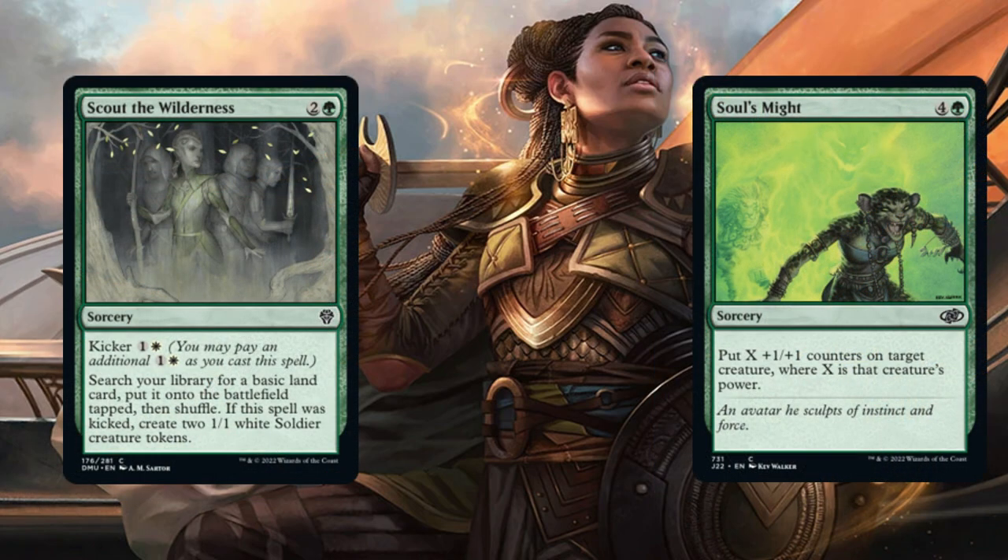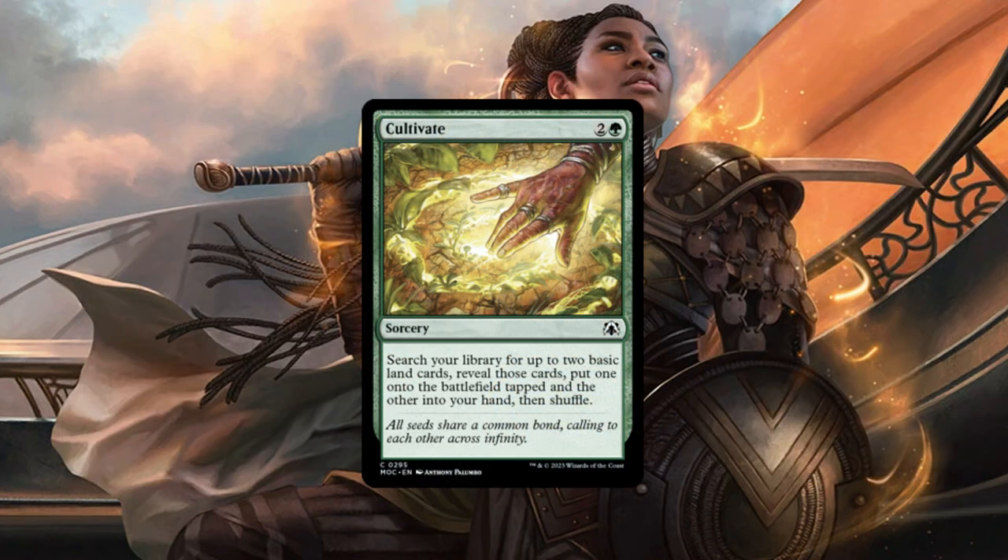Next is Scout the Wilderness and Soul's Might. Scout the Wilderness has a Kicker ability — you search your library for a basic land and put it onto the battlefield tapped. If this spell was kicked, create two 1/1 White Soldier tokens. For Soul's Might, put X +1/+1 counters on a target creature where X equals that creature's power. So if Shanna is already at 10 power, we double her up to 20 — absolutely incredible. And finally, one of my favorite sorceries: Cultivate. Search your library for two basic lands, reveal them, put one onto the battlefield and one into your hand, then shuffle. I love this card — great ramp.